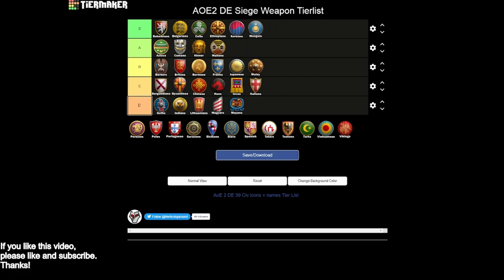Mongols are going to be in S tier. You have siege engineers and all your options at the siege workshop. You are missing halbs, but you have nice Mangudai and hussars to mix in. The key thing is the Drill technology, which makes your siege move faster — and that can be insanely strong. You can overwhelm people with siege ram pushes or siege onager pushes and just drive up and down the field like you're cruising down the strip on a Friday night. Mongols are an easy, easy S tier civilization.